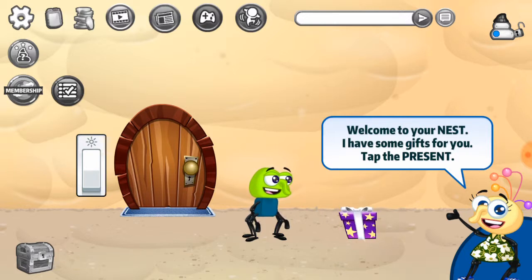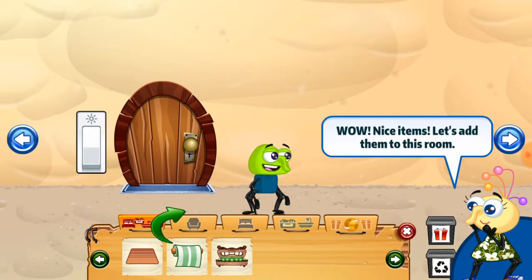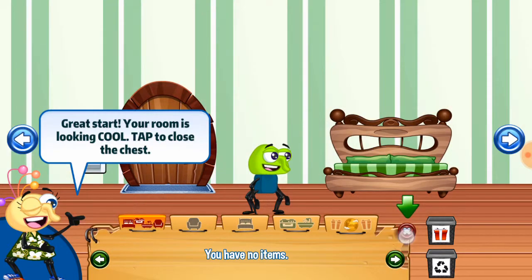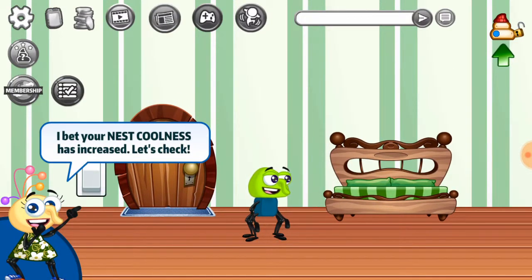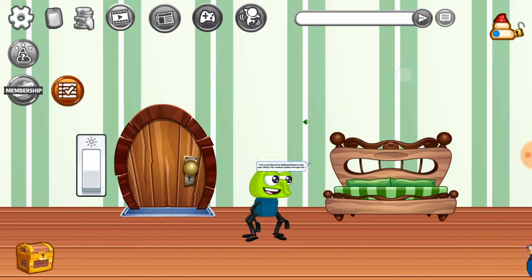Welcome to your nest. I have some gifts for you - tap the present. Your gifts are stored in the chest, tap to open. Why would you put it in a chest? Why wouldn't you just put it in a cupboard? Nice items! Let's add them to this room! I think the voice is just changing over and over again. Oh my goodness, this is amazing. Feels a lot more like Moshi Monsters. I bet your nest coolness has increased - let's check. You've just moved in, add more items to raise your rating. Your coolness meter updates once per day. That's nice to know.